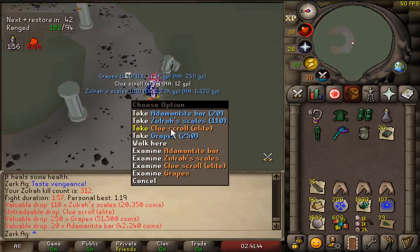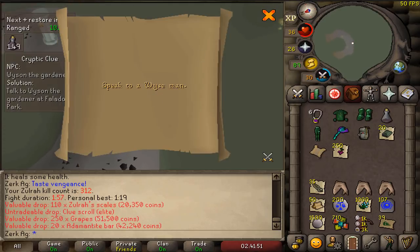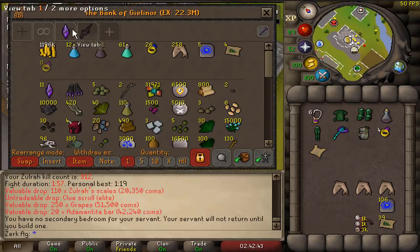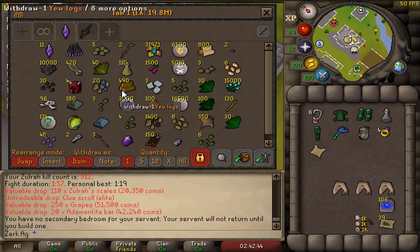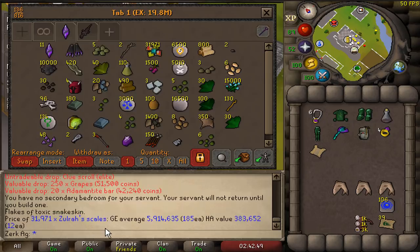Alright, got an elite - I'm pretty sure this is the 150th kill. I'll go and check. Yeah, 150, very nice, 50 more to go. The tab is 19.8. The scales look really nice - that's probably mostly in the scales, nearly 6 mil in scales. Yeah, a lot of it's in the scales.